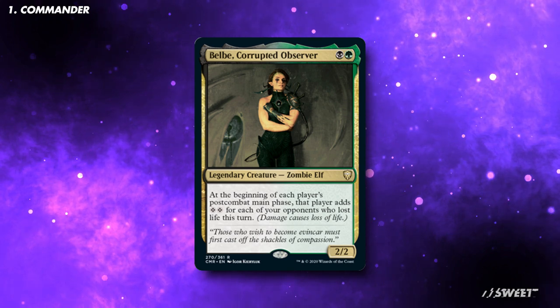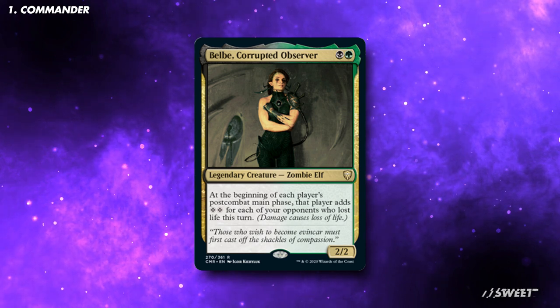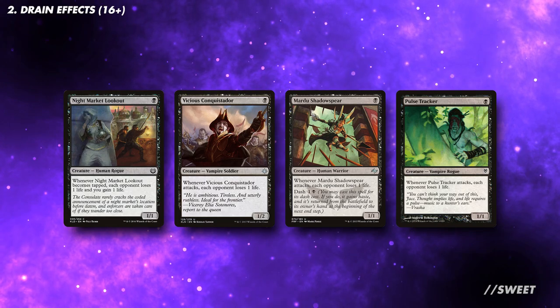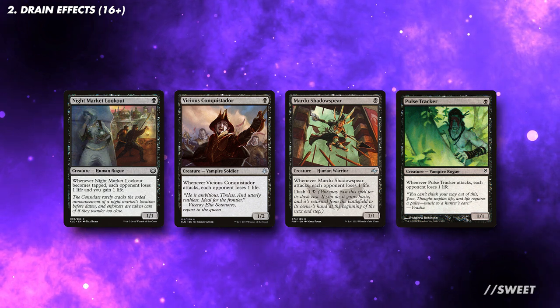The aim of this deck is to take advantage of this ability to put ourselves into an early lead, and then use stax and control effects to squeeze our opponents so they can never catch up. We want to run a number of drain effects on low-drop spells, and we're looking for effects that hit each opponent to get the most out of Belbae.